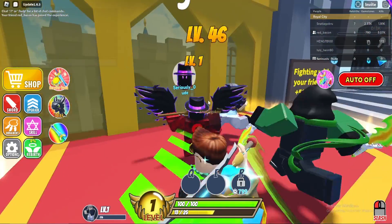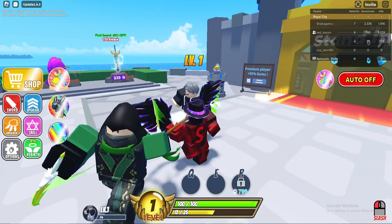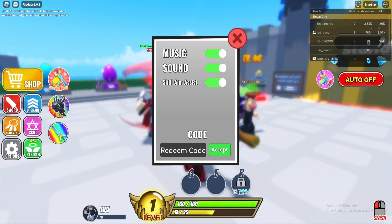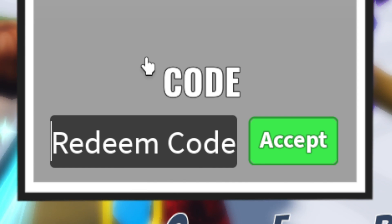To redeem the codes here in Sword Warriors, you need to go to the left side of your screen once you're in the main lobby. Click on Options, and once you have Options open, you'll see Code all the way down at the bottom. I'll go ahead and zoom in so you can see the codes easier. Click on Redeem Code.